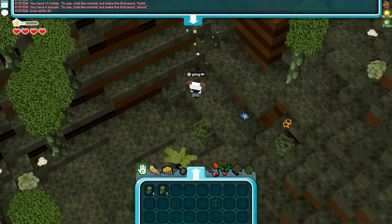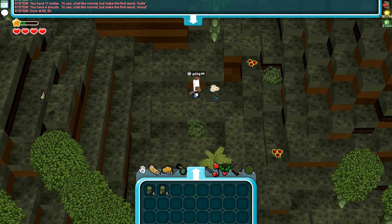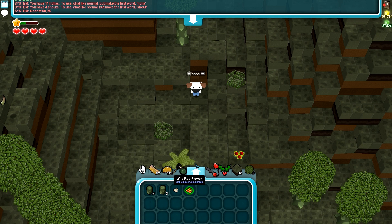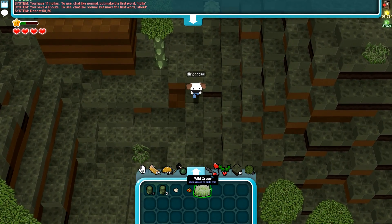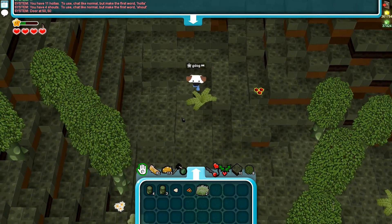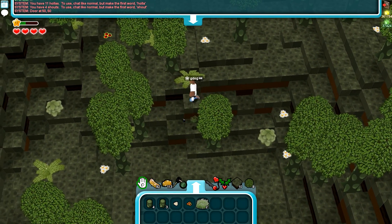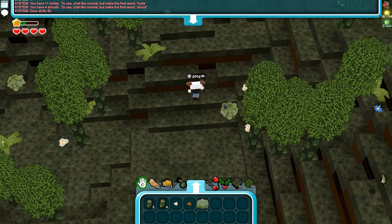We've got the white wild flower, we've got the blue wild one, the white one, and a red one. We've got this new grass — it's different from spring grass but it's pretty similar. I don't think it's going to affect the value of spring grass much. Spring grass is still different. I love these trees though, really nice.